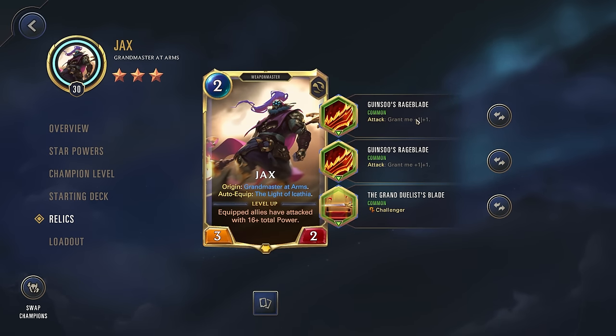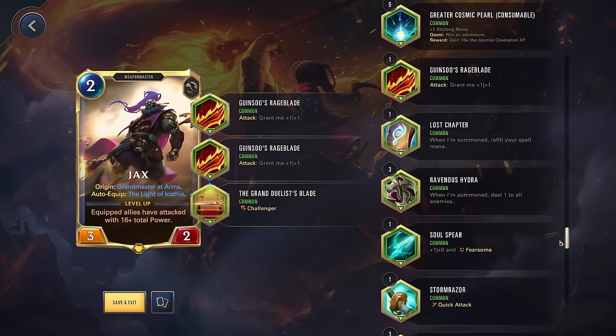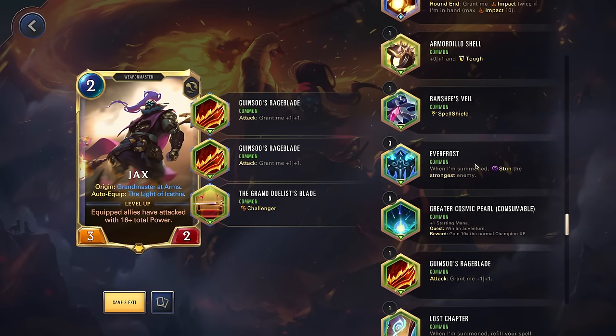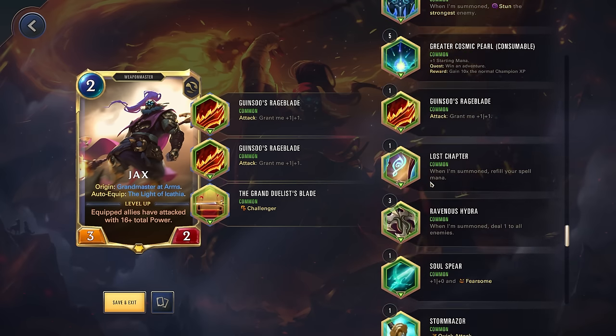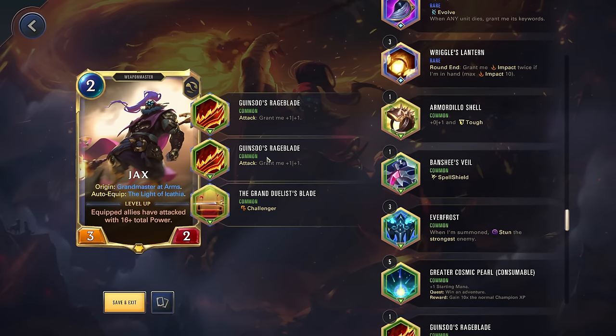For the relics, we're going with double Rageblade and a Duelist. Jax is a pretty versatile champion — there's a ton of different ways you can build him even with just the common relics, but we're trying to really lean into stacking up with our attacks. This scales very well with our star powers because when we're attacking, we're also getting stats. The Challenger is great because Jax has quick attack — quick attack plus Challenger is a very deadly combo, and once he levels up he also gets Overwhelm. Other options like Lost Chapter or Banshee's Veil wouldn't be bad, but we're going for a very scaling-heavy build with double Rageblades and the Duelist.